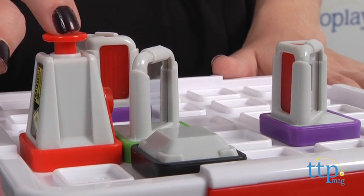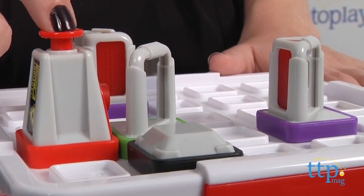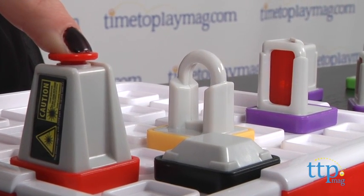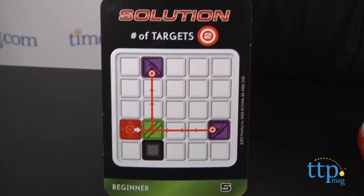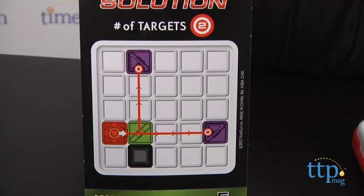There are a few things to keep in mind as you play. Each token has a different function. For example, the beam splitter splits the beam into two paths — one reflected 90 degrees and the other passes straight through the token. The checkpoint doesn't split or reflect the beam, but the laser beam must pass through it to correctly solve the challenge. When you think you've successfully completed the challenge, flip your card over and see if you've placed every token where it belongs.